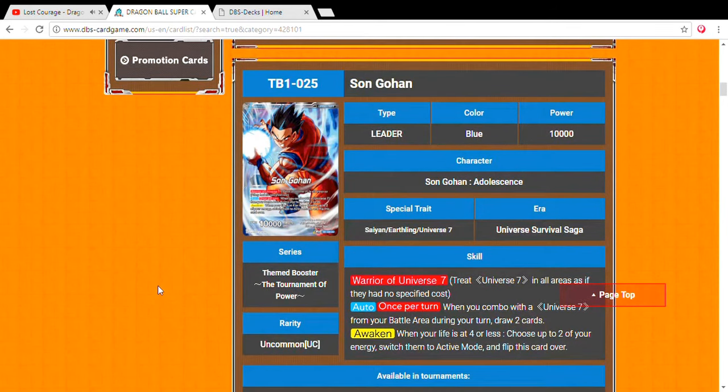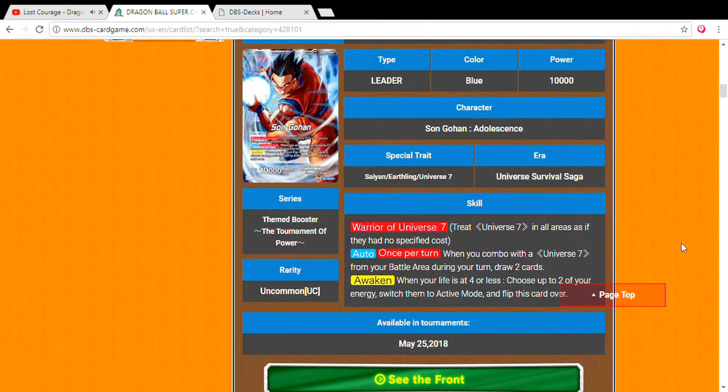First off, our two leaders. Obviously we're going to get the Universe 7 leader because we are getting multicolored for this set. The first one is Son Gohan, and by far we already found our perfect leader for the deck. His auto effect says once per turn, when you combo with a Universe 7 from your battle area during your turn, draw two cards. Already reading this and it's already a great card.